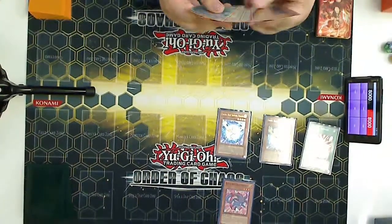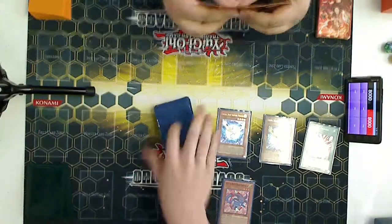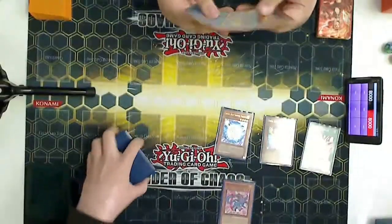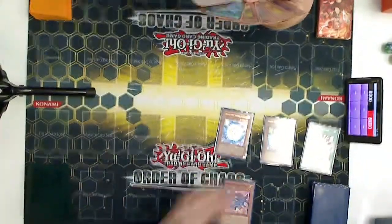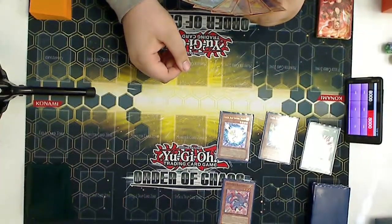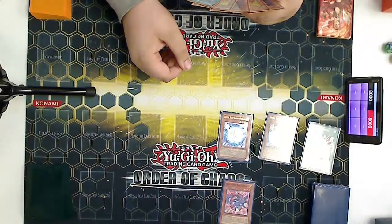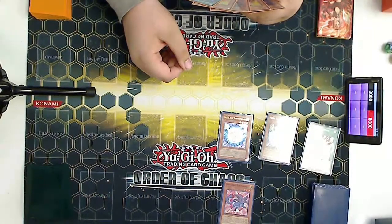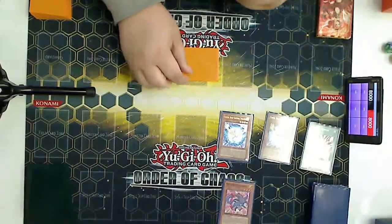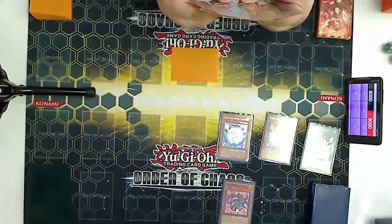I knew he was gonna side into fossils so I put in Smashings and things like that, also Marshmallow. Looks like you have Reborn, double Piper, Kinka, and a Knight Assailant with Rush Rhino for draw. It wasn't a great hand — I needed better cards, like Battle Fader or something to survive the turn. I ended up setting the Assailant.